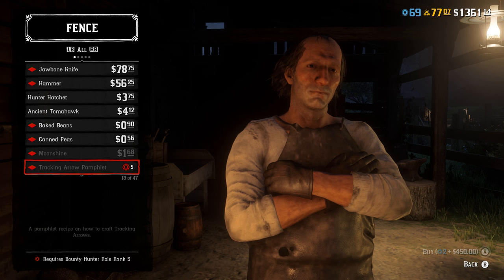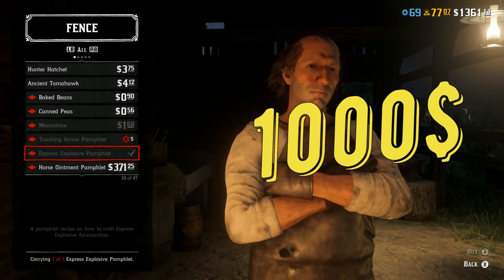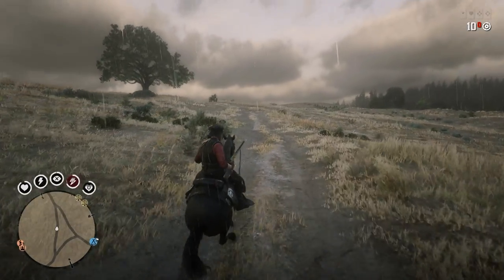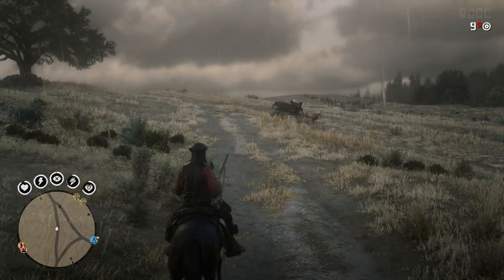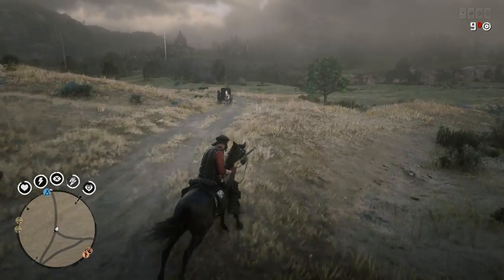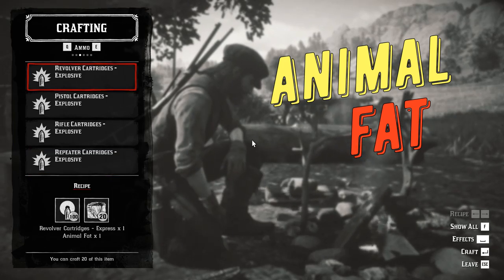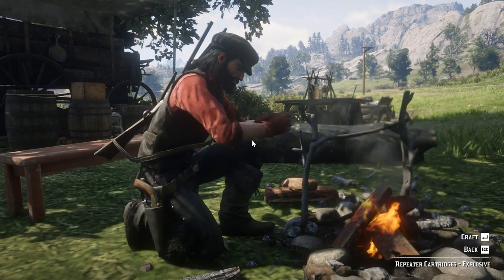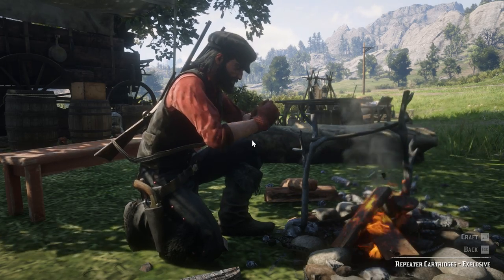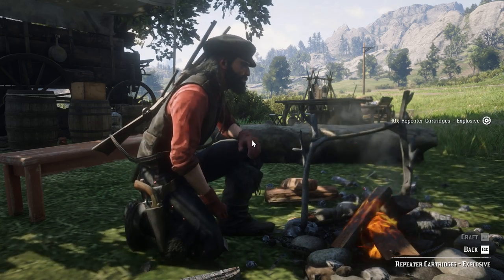The Express Explosive pamphlet is something you definitely have to buy. It costs $1,000 without the discount, but it's a great tool for PvP — the damage from this ammo is insane. In most situations one shot equals one kill. You can carry 40 pieces: 10 for rifles, 10 for repeaters, 10 for pistols, and 10 for revolvers. It's crafted using animal fat, which you can get from many animals like pigs, ducks, and even bears.